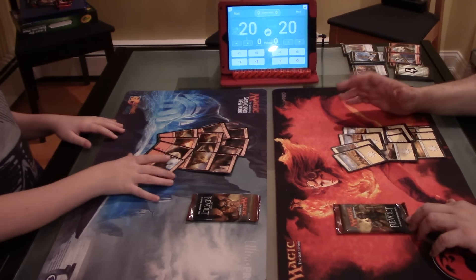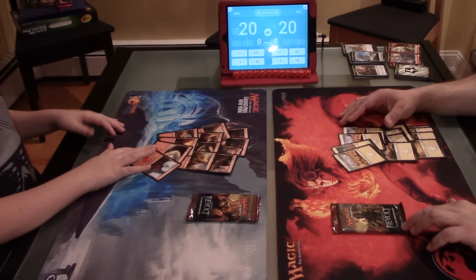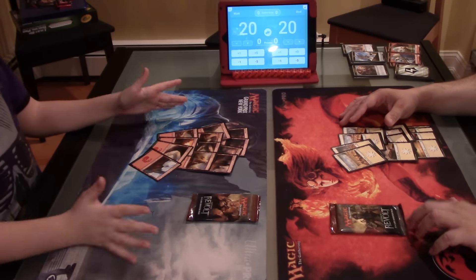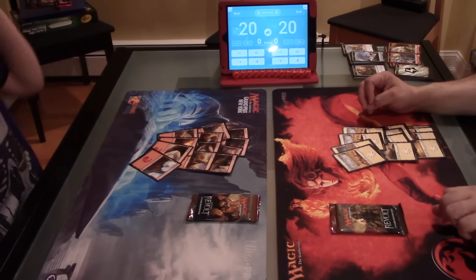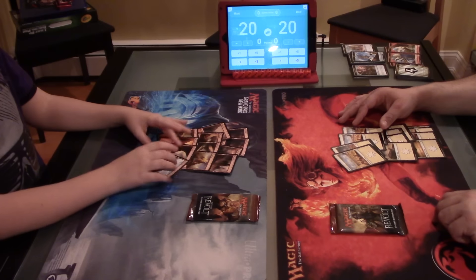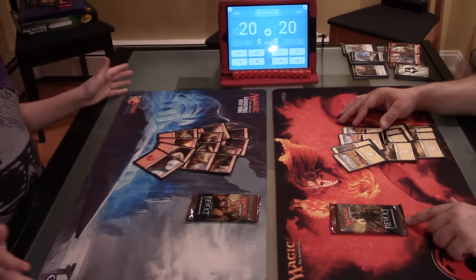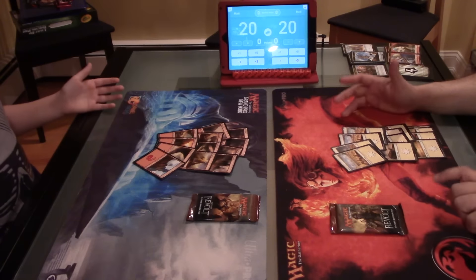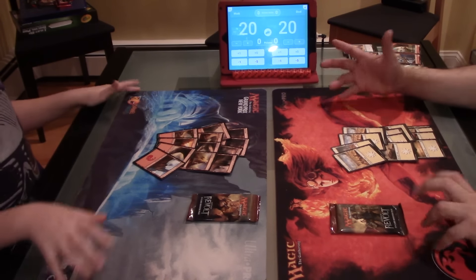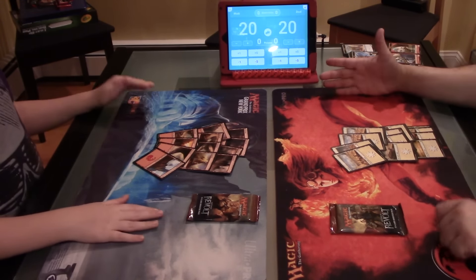So what that means is that when we're playing with these lands, they can basically tap for any color. So this way you don't have to worry about getting the wrong color mana. Even if it says sacrifice an island, I can still sacrifice a mountain. It's like Mana Confluence, but without taking the damage. It's just a way to keep the game running smoothly without worrying about not getting the right color mana.